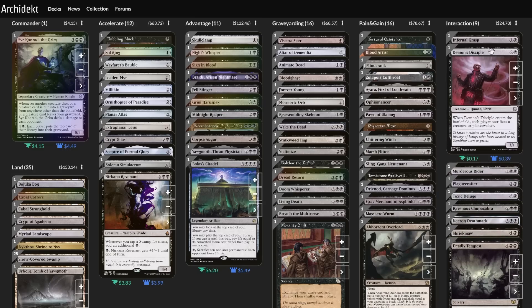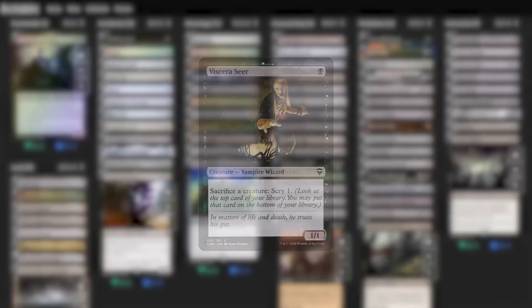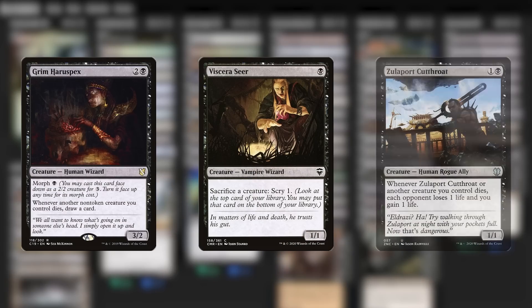And it often looked like this: I'd wind up with a Viscera Seer, a Grim Harrowspex, and a Zulaport Cutthroat in play, and I'd think, 'Heck yeah, I have my aristocrats cards all lined up.' But what am I actually going to sacrifice?